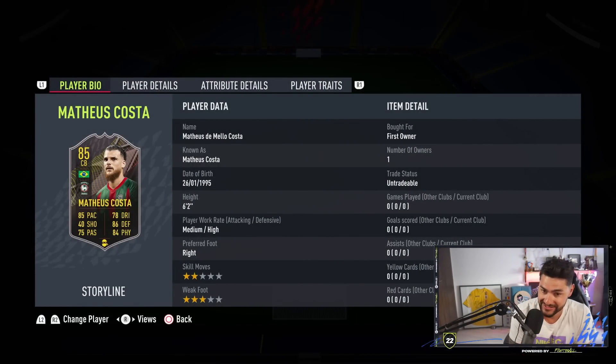We've got center back Mateusz Kosta, a storyline card with 2-star skill, 3-star weak foot, medium-high work rates, with very nice pace, defending, and physicality. I also love the fact that he's very tall — 6 foot 2.